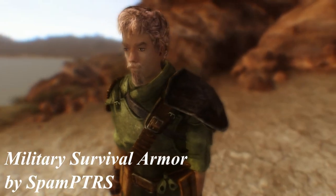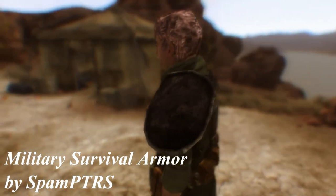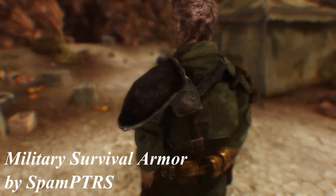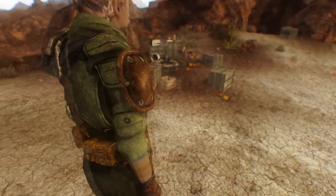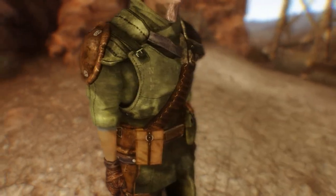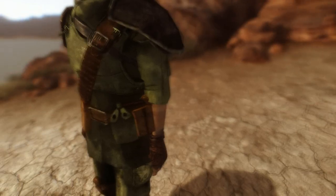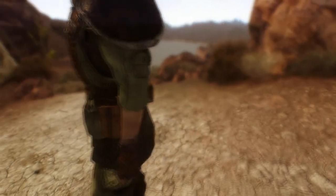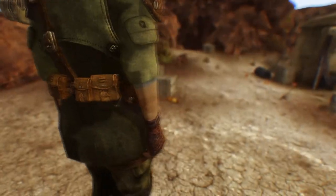Moving on to the armor mods, we have Military Survival Armor by SpamPTRS, the guy who made tons of awesome guns — you should definitely check them out. You can find it at Guardian's Peak, right next to Camp Guardian, inside of a tent. As you can see it uses the NCR's armor model, but the new textures on it look amazing. I love all the details put into it, small things like the pouches, belts, the armor on the knee, and also the boots.